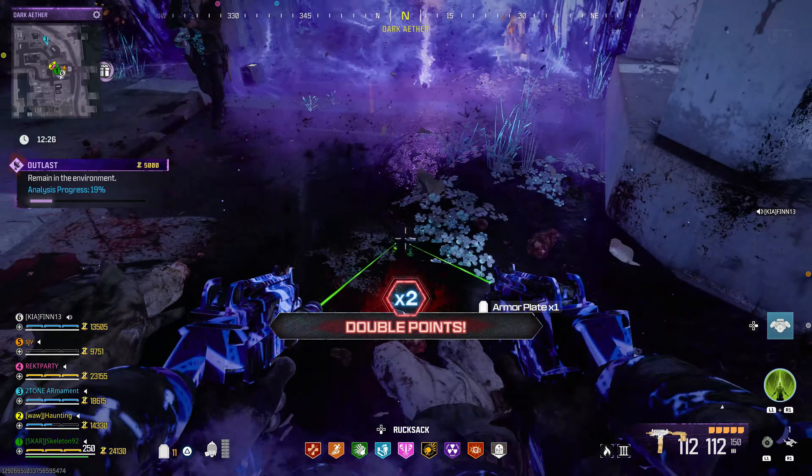Elder Sigils you'll usually get them from doing different contracts within the Dark Ether itself. To get a normal sigil, you're going to do Tier 3 contracts in the normal map and they can have a chance to drop normal sigils. Then you're going to go into the portal. Once you go into the normal Dark Ether and do the contracts, you can potentially get an Elder Sigil. Then you're going to deposit that on the back left of the big giant portal that we unlock for this new Dark Ether Zone.